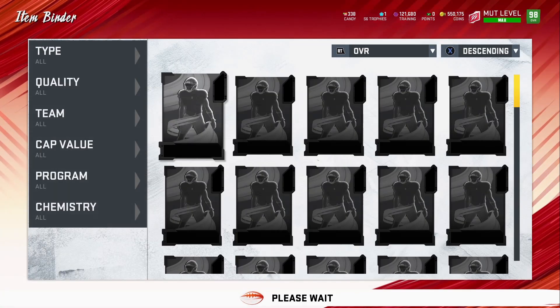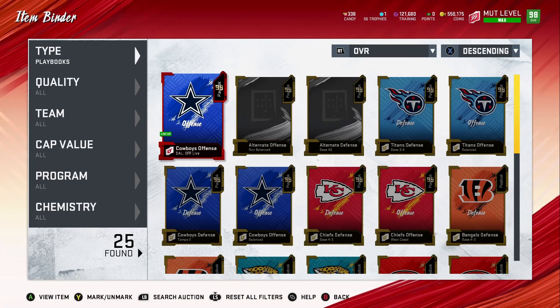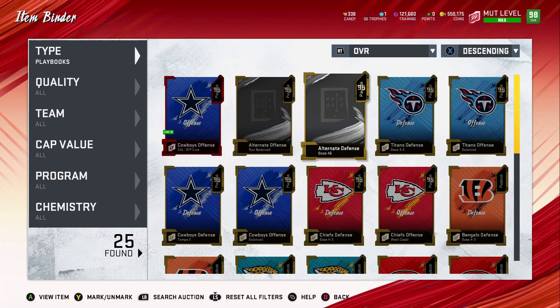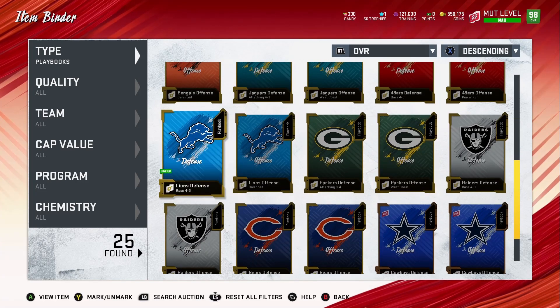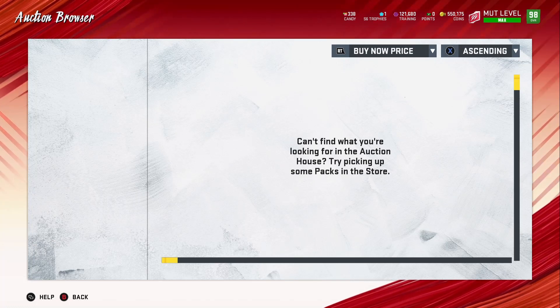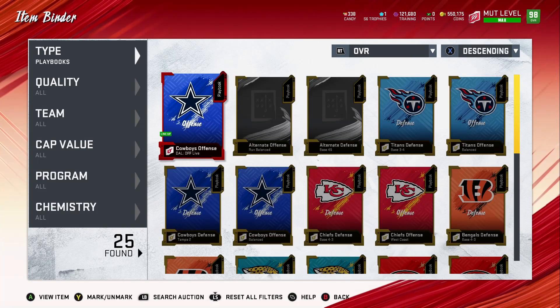I'm going to show you the actual playbook — it's an elite playbook. I didn't even know the Dallas Cowboys had an elite playbook or when it came into the game, because I'm not one to go looking for playbooks. I was cool with what I had. My main offense was the 49ers and my defense is the Lions, which I still use. You can't even find it in the auction house anymore, but when it was there it was going for about 20k to 25k.